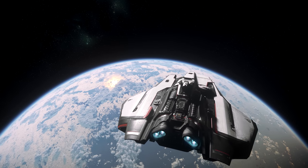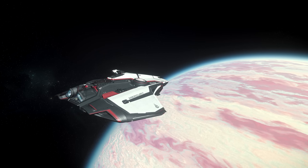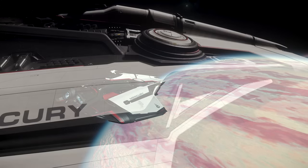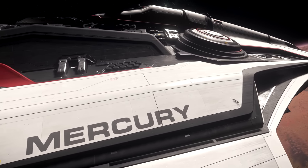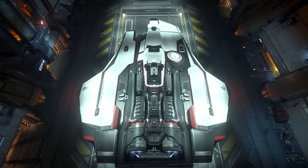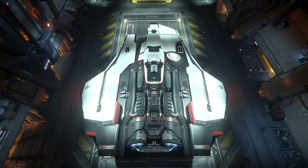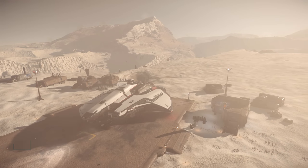On paper, the Mercury Star Runner is a true jack of all trades, offering combat performance, speed, cargo or vehicle storage, plus sitting in that sweet spot of offering both solo and small group play. But whilst many Star Citizen ships remain on paper, the Mercury Star Runner is available in game, which prompts the question: how does the ship actually perform?